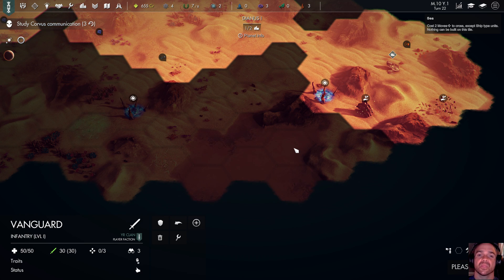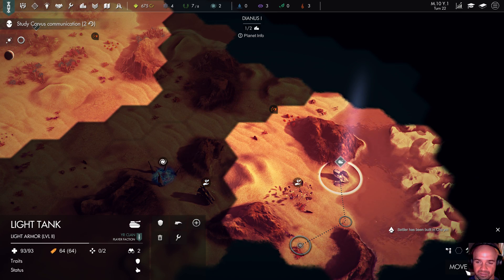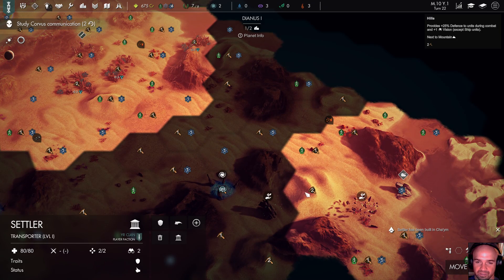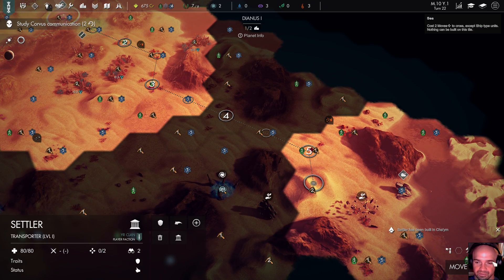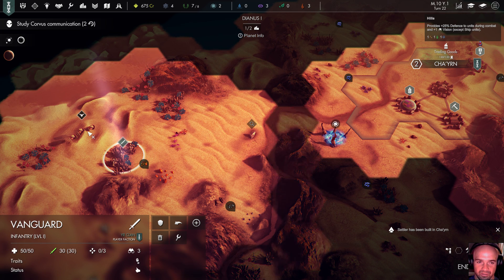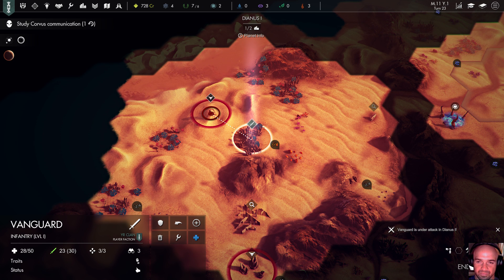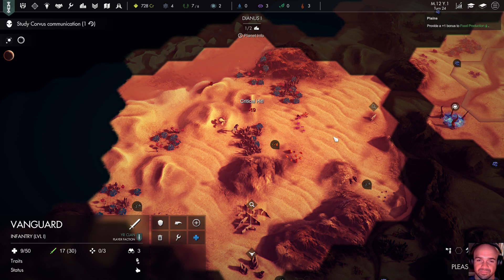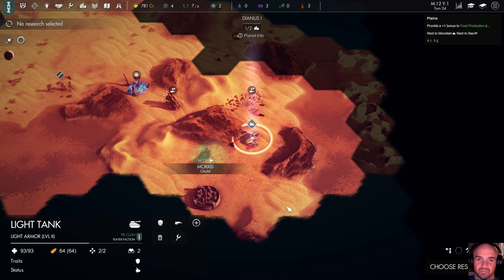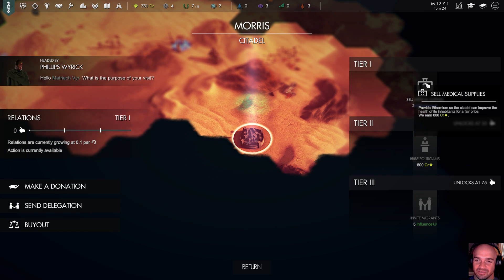This is my place — don't anybody come around here. Move unit, going to move you. I'm going to try to take out those bugs but I didn't. So so far, gameplay doesn't feel particularly different — I don't see much in the way of anything really changing. Provide Ethereum to the city so the city will improve the health of its inhabitants.